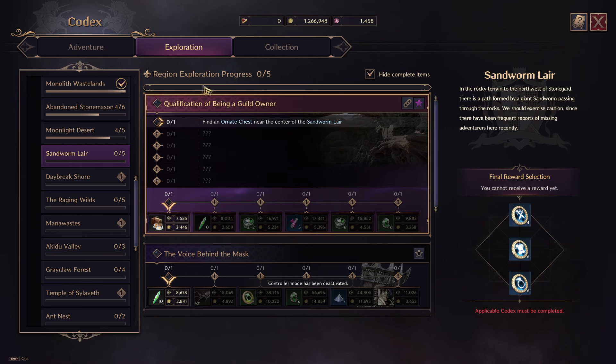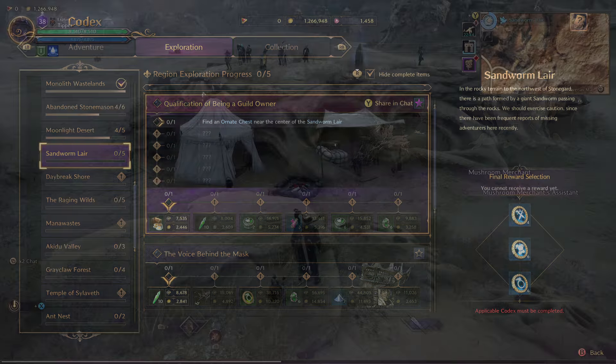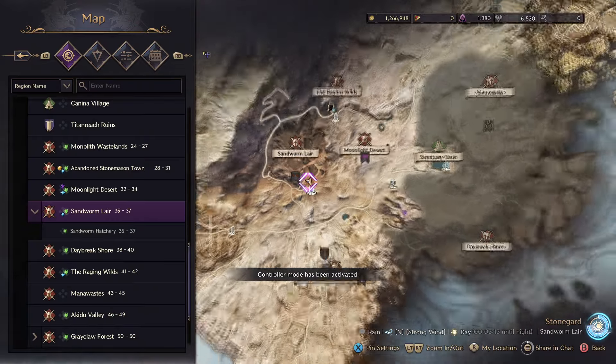Hello Star Children, we're going to do qualifications of being a guild owner exploration codex. If this video helps you, please like it. Leave a silly comment for the algorithm and don't subscribe to me.